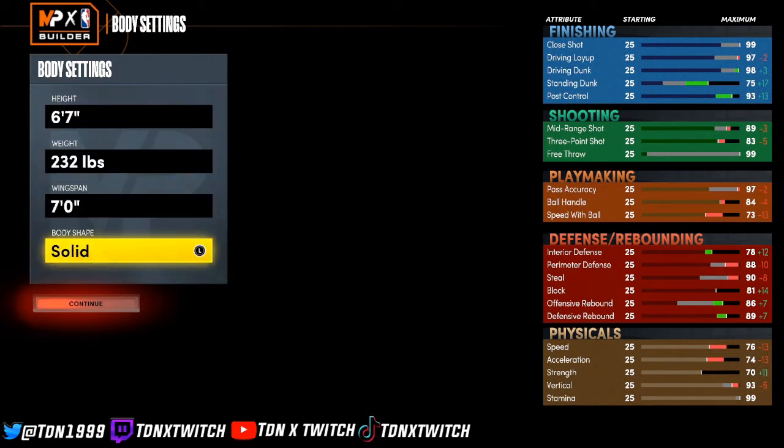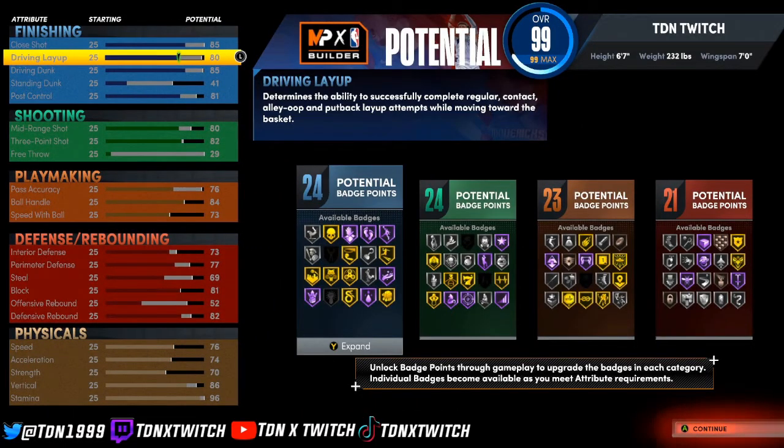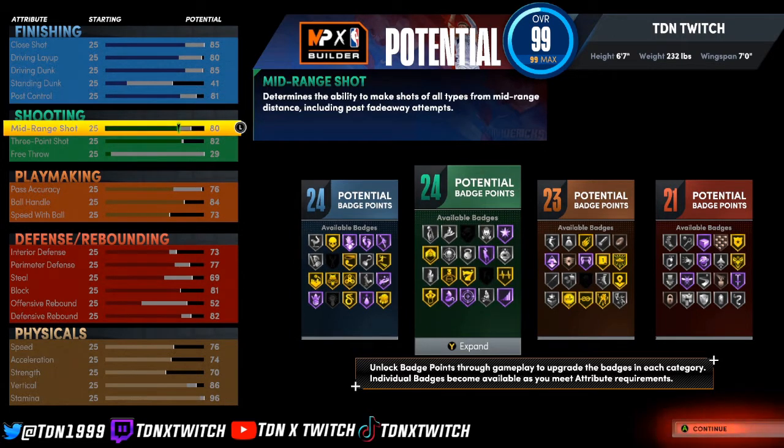You gotta look at the stats and put them in correctly or it will not say Jack of All Trades. You need 84 ball handling, 97 pass accuracy, 98 driving dunk, 93 pass control, 89 defensive rebound — that's the max. Then for upgrades you get 85 close shot, 88 driving layup, 85 driving dunk. You don't want to put driving dunk too high or it becomes a slasher.